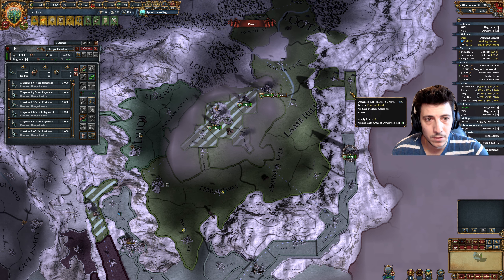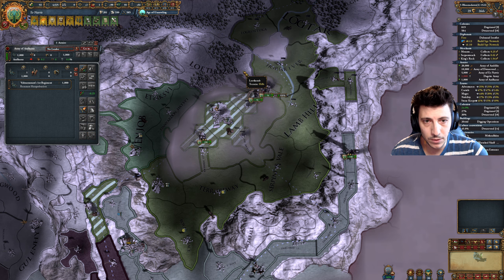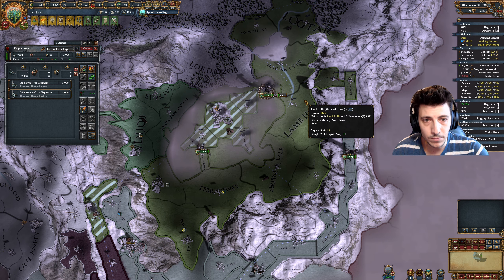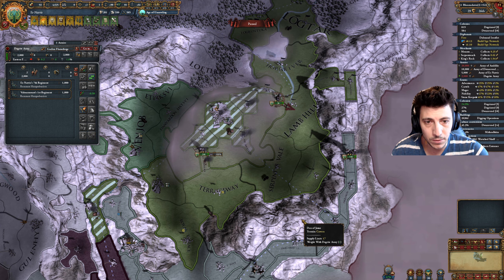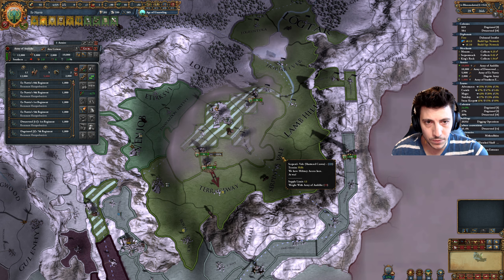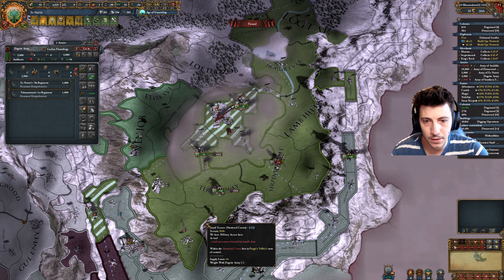We're at almost 10% conversion here, so that's great. Let's keep moving over this way. We're at 14% here. Let's see what they opt to do — they may try to come push this. And it looks like they might be. They've changed their minds and this will fall soon.